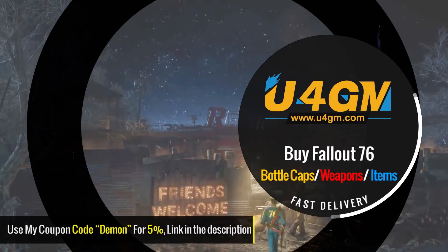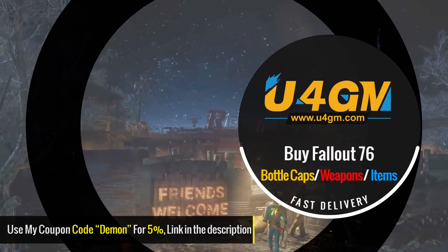If you want to buy cheap Fallout 76 items or boosting services fast and safe, check out u4gm.com and make sure to use my discount code DEMON for 5% off your entire order. A link is in the description below.